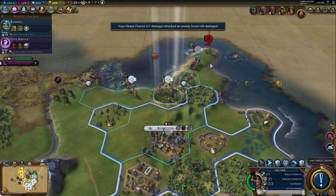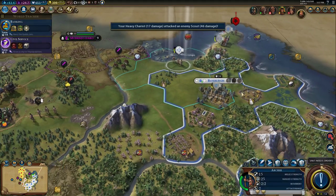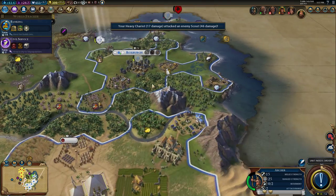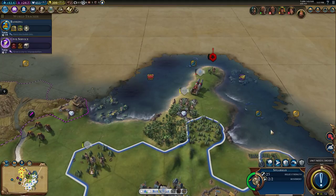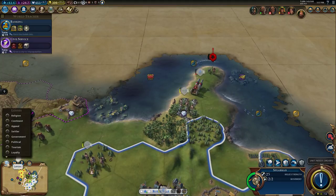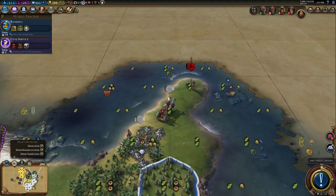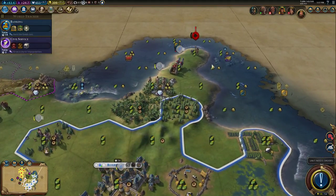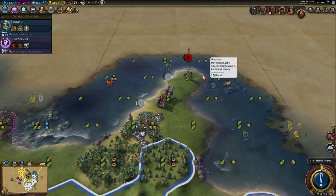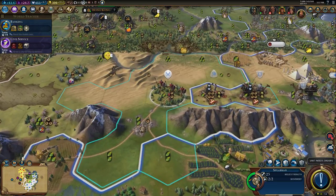Oh, we almost got away with it, that's annoying. We could honestly do with getting another city up here. Let me check map options - show yield icons. Look at this area - it would be a very gold-oriented city if we put it on the tip up there. We should maybe consider that.